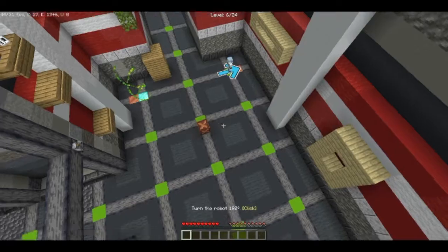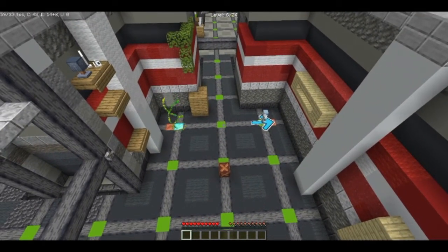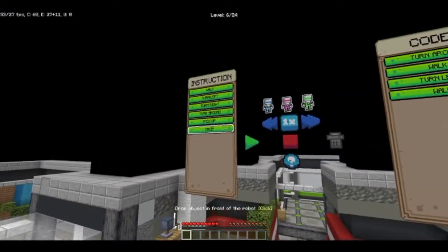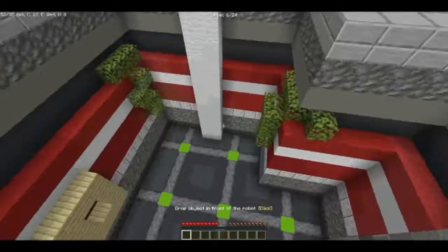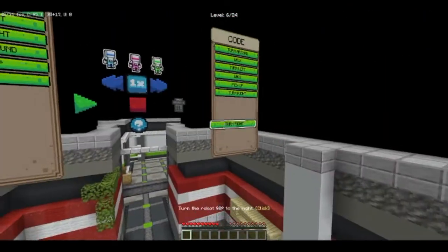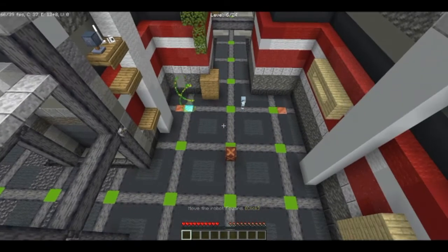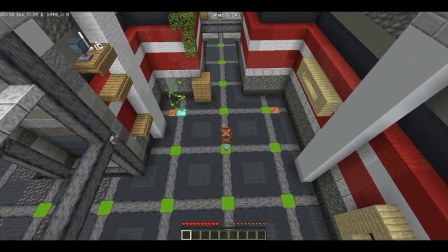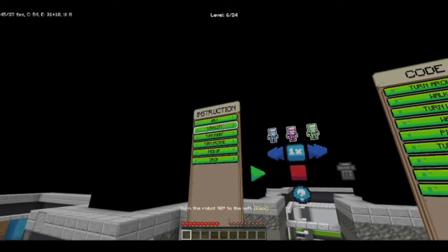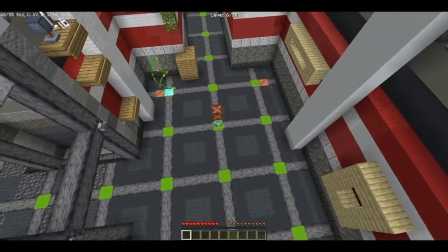He has to turn around 180 degrees, then walk once. He's walking this way so he has to turn left, then walk once, then pick up. If he's picking up like this, he has to turn right. Then walk, then turn right, then walk. Let's see if this works — he picks it up, turns, and once more. We did not code him to drop — I'm stupid. Then he has to turn left and drop. The first time I played this I was a lot smarter. Let's speed it up to times four. There we go.